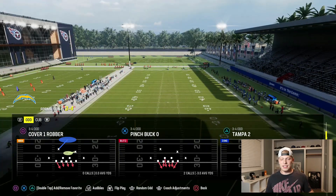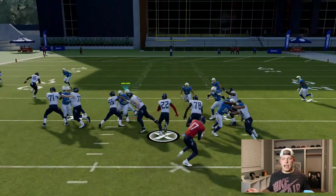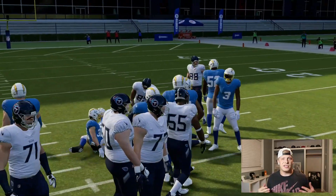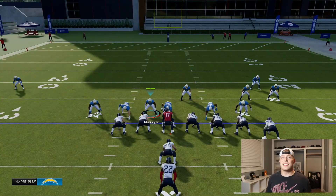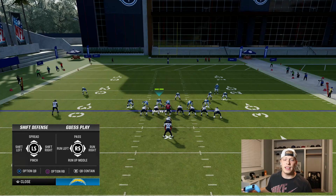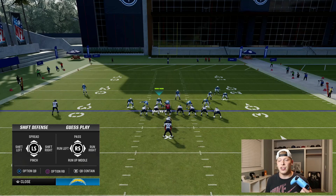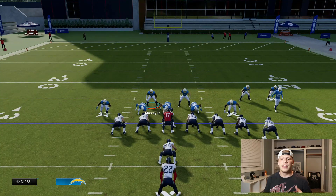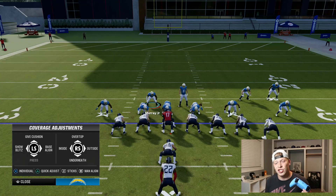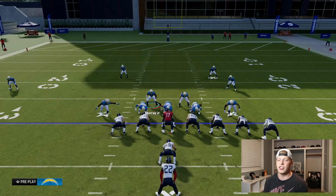That play once again is Pinch Bucko. If you run it stock, you'll see it still gets a bunch of guys back there. This play is super easy to set up. All you're going to do is press R1 if you're on PS5, or right bumper if you're on Xbox, and you're going to pinch your D-line, which is down on the left analog stick. You'll see everybody comes in. Then you'll press triangle again and move the left analog stick to the right to baseline. Make sure everybody is in position.